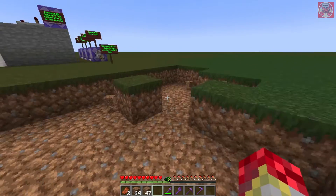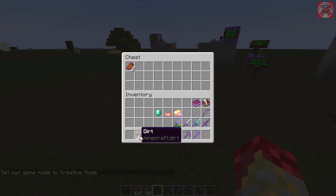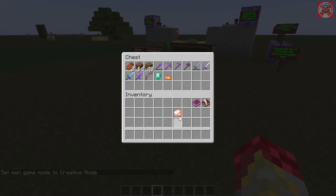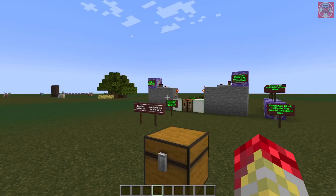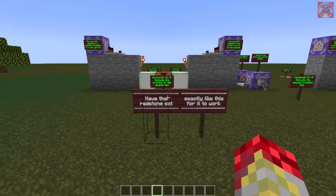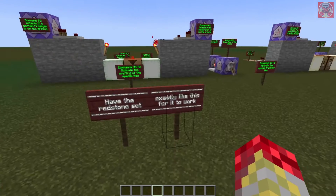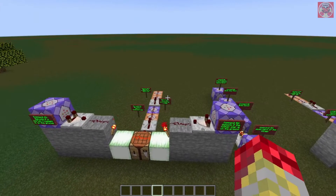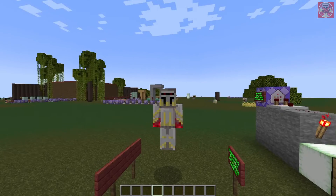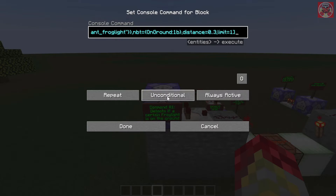Okay, now that you've seen that, let's go over the commands to make this all work. Let me go back to creative and put all these away. When you take these items out of your inventory the effects go away. Also, make sure that the redstone is exactly the way I have it in this video, otherwise it will not work. So we're going to first go over the commands for crafting those special items, starting with this frog light here — they're all basically the same.